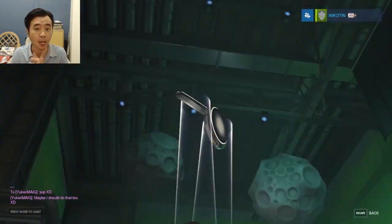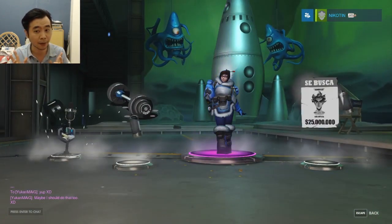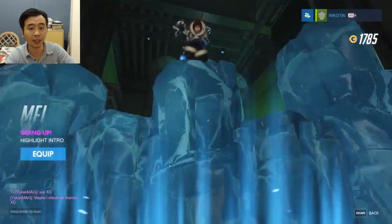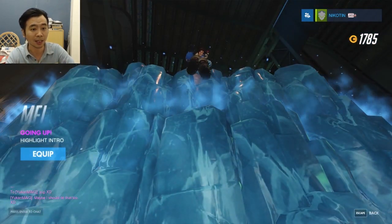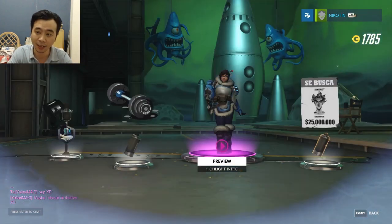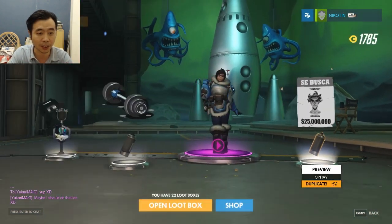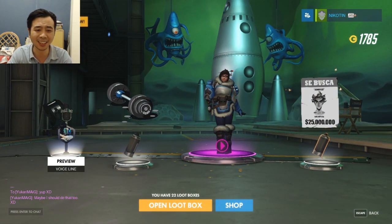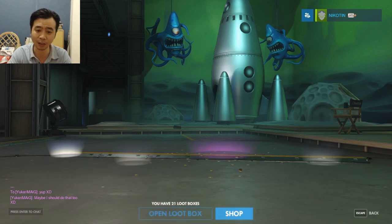18th — my favorite number. Epic — a highlight intro for Mei, it's cute, I'll use it. Duplicate, ugly spray, useless voice line for Bastion — every voice line for Bastion sounds the same so it's kind of useless. 19th loot box.